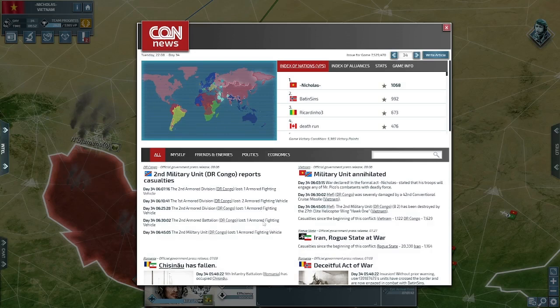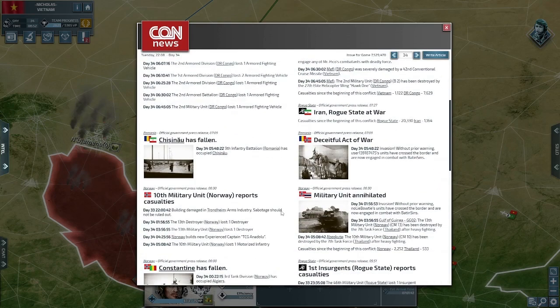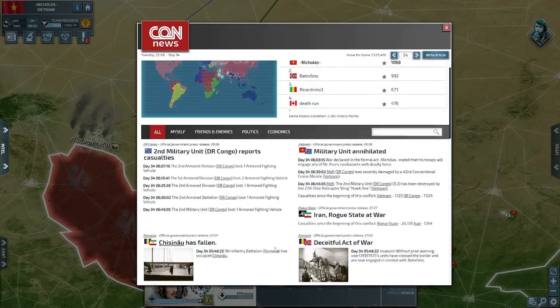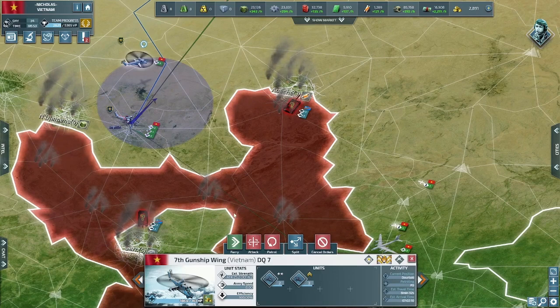First, you want to be aware of the most efficient number of ground units in a land stack. This number is 10. With 10 being the largest number of units you can have in one stack, it means that 10 is the most effective amount to have in a stack as well. The reason for this is, if you have one large army stack attack an enemy, you will only take damage once from that enemy.